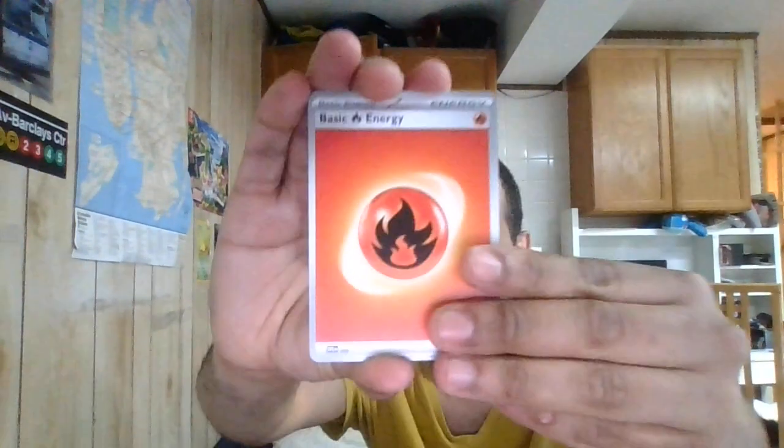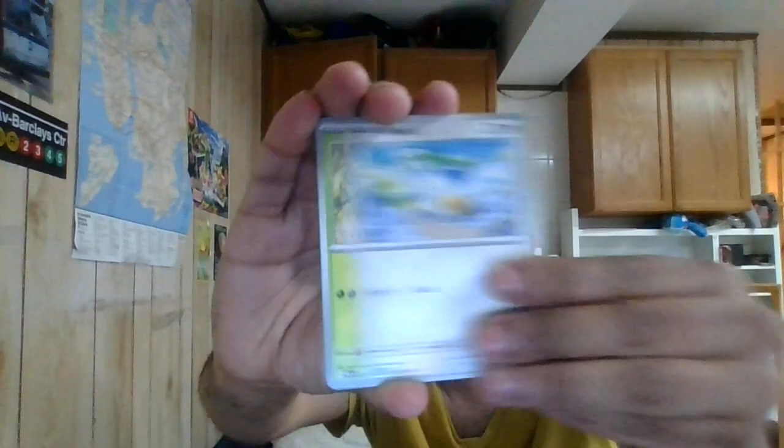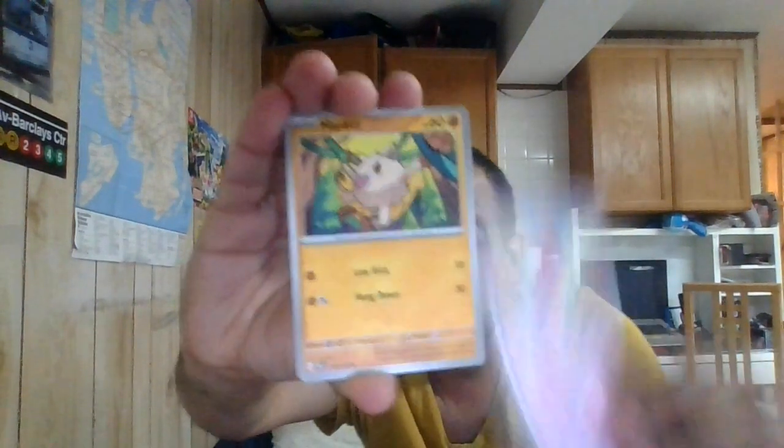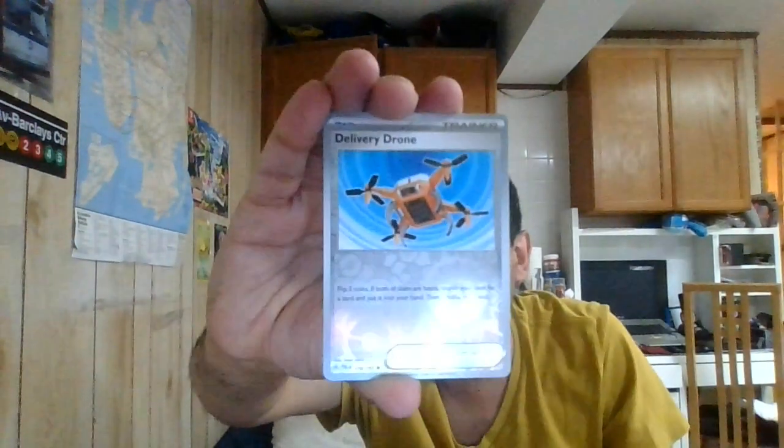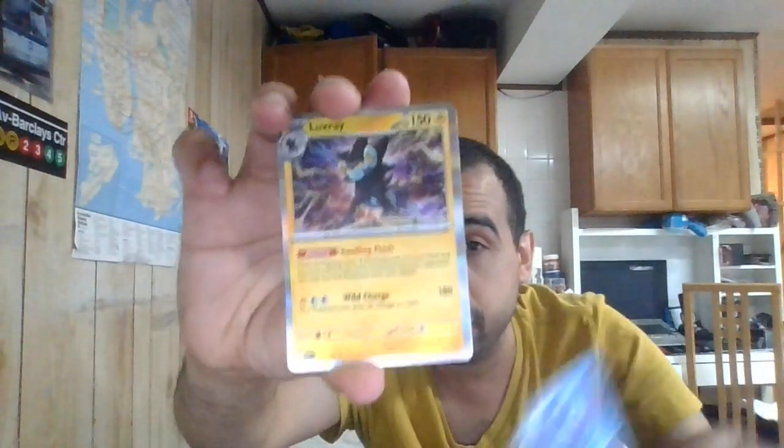So let's go to the next pack, which is the newest set — Paldea Evolved. I don't want to pull a Chien-Pao, I don't want a Miraidon. Starting with Fire Energy, Wingull, Pineco, Tinkaton, Mankey, Oranguru, Electrode, Grafaiai. First reverse is an uncommon, second reverse is also uncommon. The holo is going to be Luxray — Luxray is pretty decent. It's got 130 HP, stage 2 lightning type, with an ability called Swelling Flash. Once you return this Pokemon to your hand, and you have more prize cards than your opponent, you may put this Pokemon directly onto your bench.